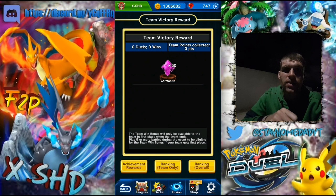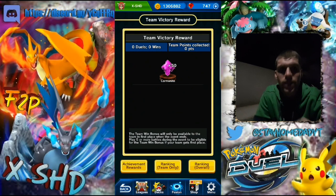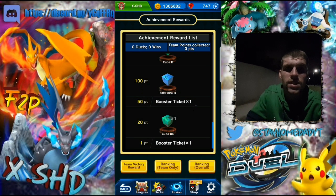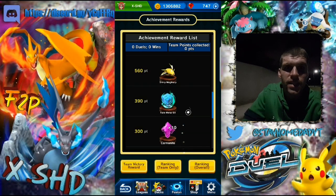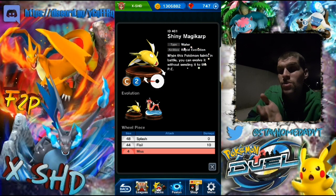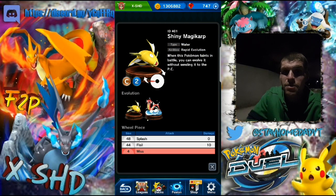Let's have a quick look — it's looking pretty good. The team victory reward is 50 caramelite, same as last time. And the achievement rewards — this is what we're here to look at — the shiny magic cup is actually going to be given away.